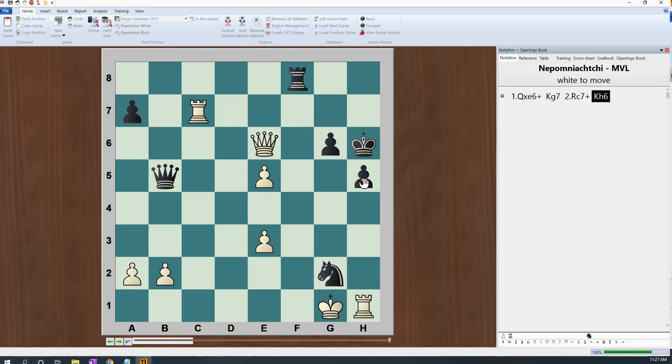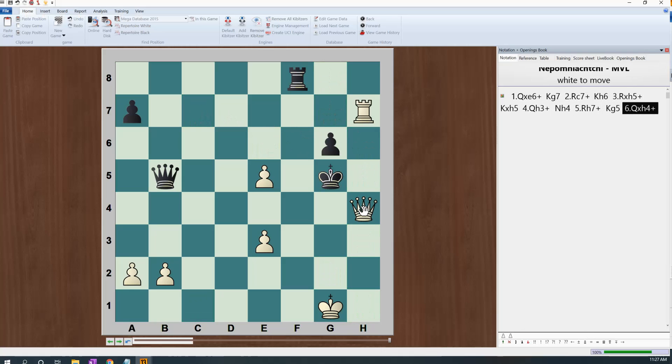Now we take the pawn, check. He had to take. Then we come back, check. If you block with knight — rook check, come over, check, come over, check — we get the rook. It's done.